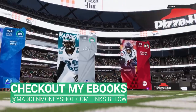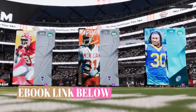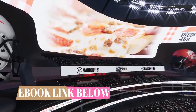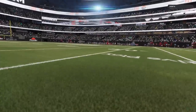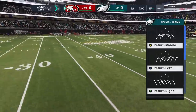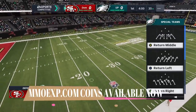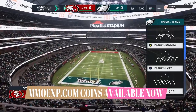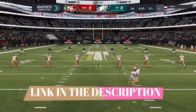Got a new gameplay for you as well as an offense that I basically figured out on the fly. A lot of the gameplays that I put out are from Draft Champions. I like Draft Champions because you just don't have to put a lot of time into building a team. I have a MUT team and I build it, but ultimately I find it's easier and more fun to just build a new team every time. Plus it's a better challenge — I like using the challenge of a new playbook pretty much every time.